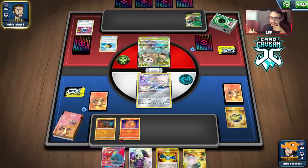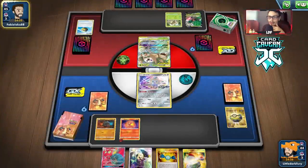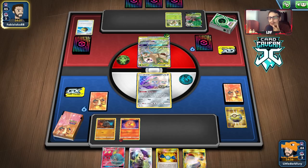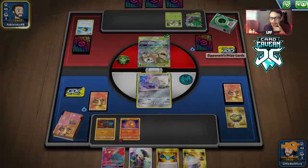As long as they don't have Weak Guard Energy, we're chilling. There's a Grookey — they're going for a turn-one Rillaboom. The Rillaboom VMAX is kind of scary, especially if they have Weak Guard Energy.